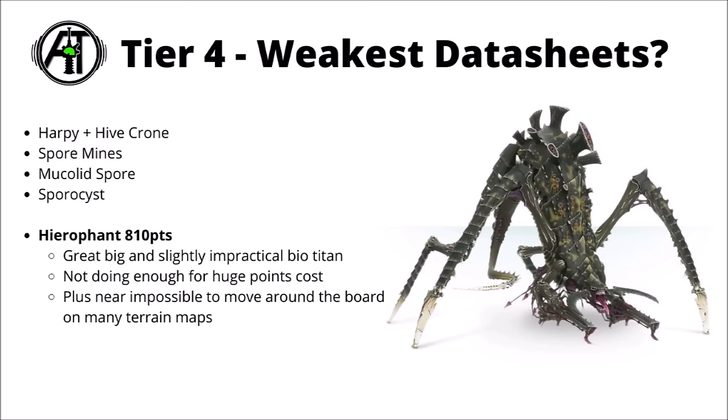Finally, and also ranked down here for its impracticality, is the Hierophant Biotitan at 810 points. Forgeworld's enormous resin spider thing definitely can bring some heavy firepower with those dire biocannons, but just overall not really enough for this amount of sheer points cost. You can get an awful lot of other very efficient Tyranid monstrous creatures for 810 points, and it also has the disadvantage of being very hard to move around the map from its absolutely enormous profile. If you're playing on any table with reasonably dense terrain, there's going to be a massive amount of places that it just can't go.